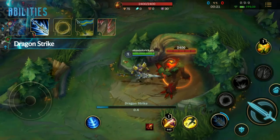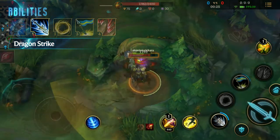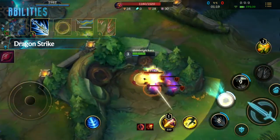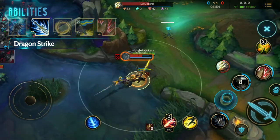Jarvan's first skill is Dragon Strike. Jarvan IV extends his lance, dealing physical damage and lowering the armor of enemies in its path. Additionally, this will pull Jarvan to his Demacian Standard, knocking up enemies in his path.